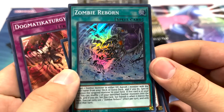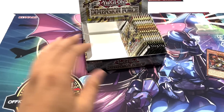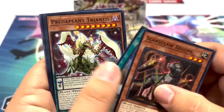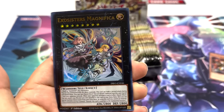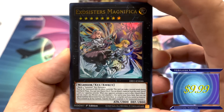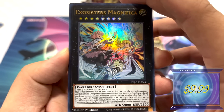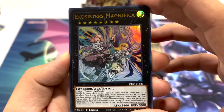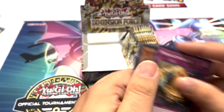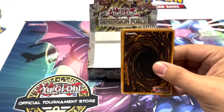Zombie Reborn — shout out to the new Zombie cards, getting their own Monster Reborn but Zombie version, banishing cards and doing all those shenanigans. Very cool supers — I really like the zombies, big fan. Exosister Magnifica — this is the new Exosister card, actually very popular right now. Everybody in the shop is talking about these cards. They're probably going to be pretty decent in this format, especially with the entire core from Grand Creators. A lot of value has increased on these cards — and she's a Starlight. Very cool ultra rare to pull today, which makes this already one of the best booster boxes you can get.